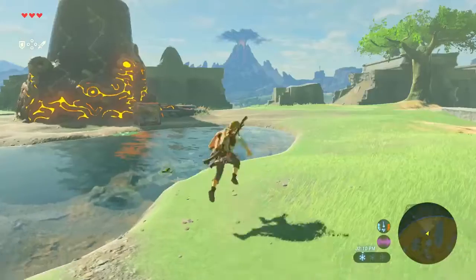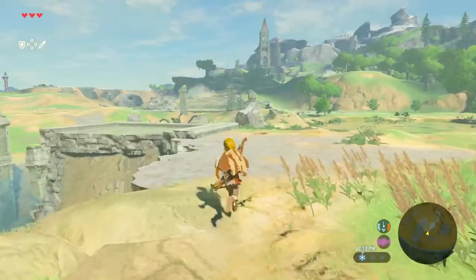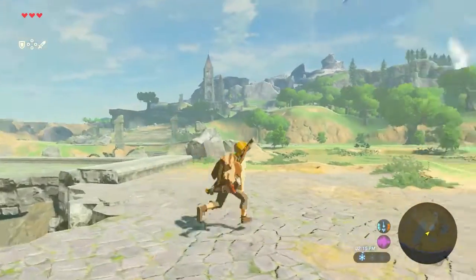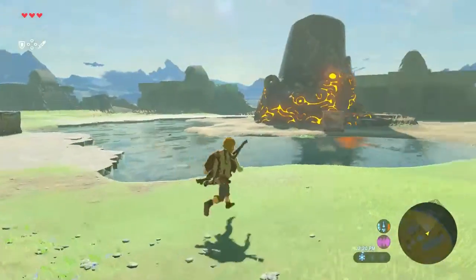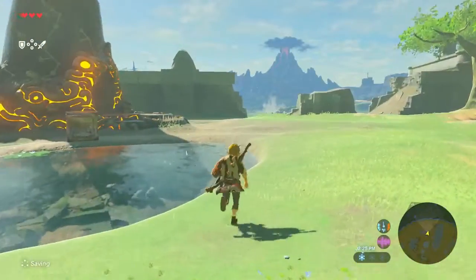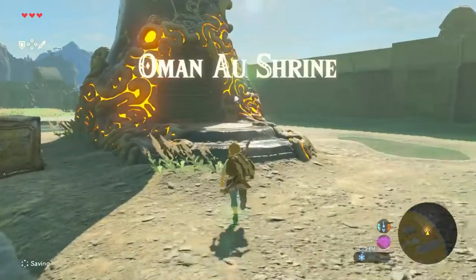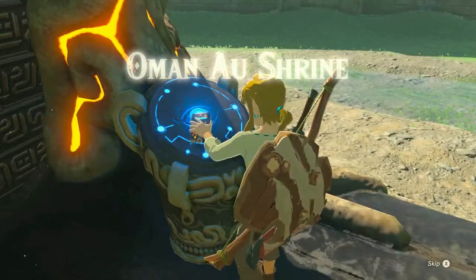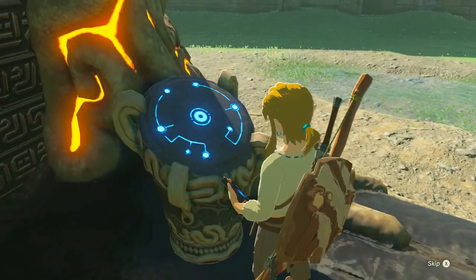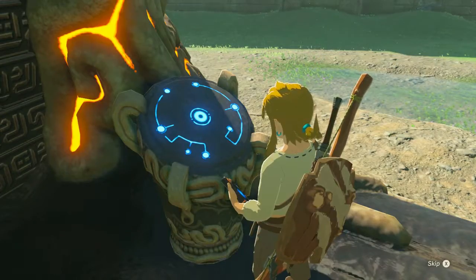They might have already found a way to bypass that — I am unsure. My big thing is that I don't know how to use the glider and I think I just got one. There are a couple of shrines here where you will get your powers, and the game is very insistent that you complete these shrines in order to get your powers. First off, you should do it because the powers are really, really cool — super fucking cool, as a matter of fact.